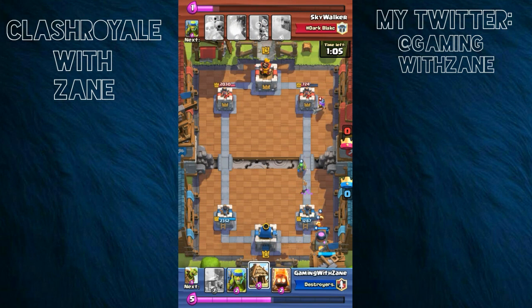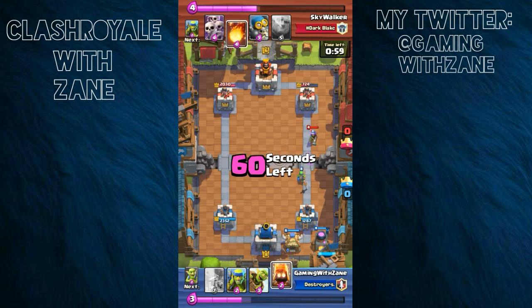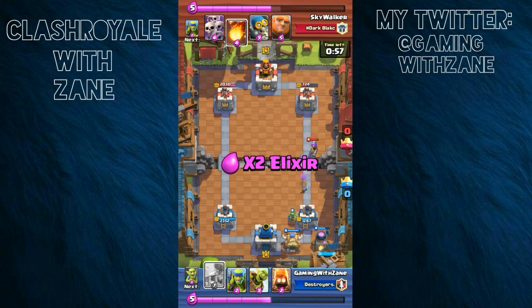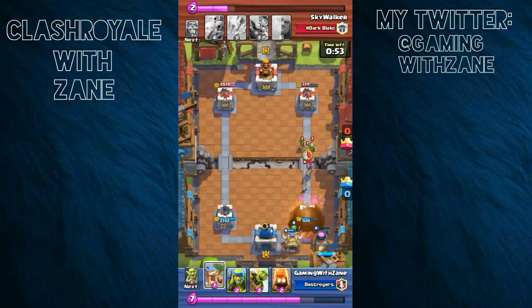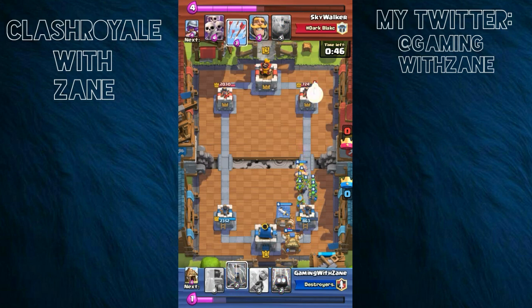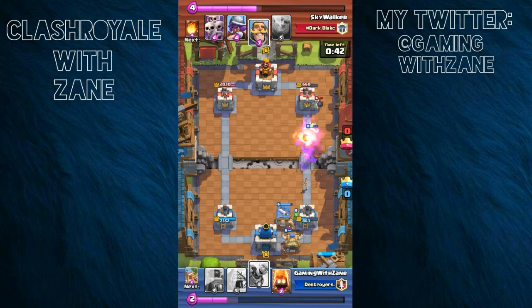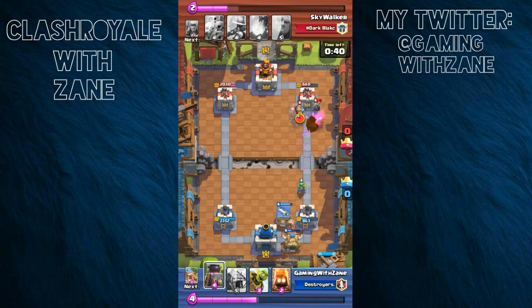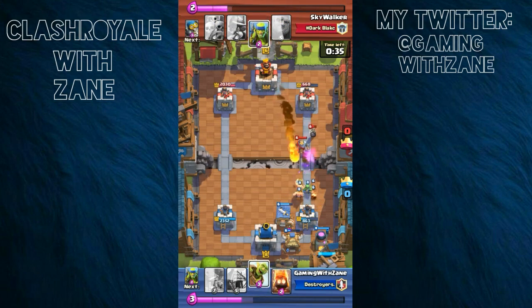Knight going down — the Knight needs support. He needs a Musketeer or something, because he's never going to amount to anything if you don't have something aiding him in the back. Keep that fresh in your mind. Here we go with a good push — the Arrows just destroyed the push and the Bomber comes in and destroys the Barbarians. We're doing great right now.